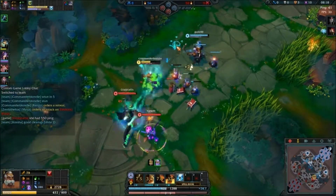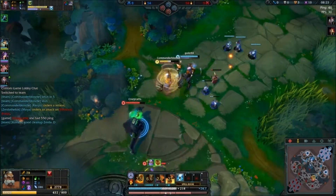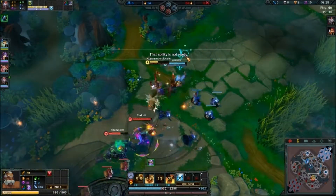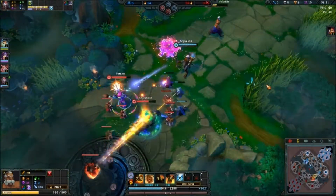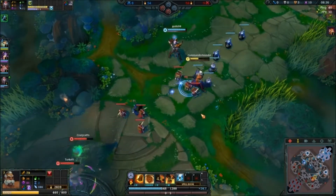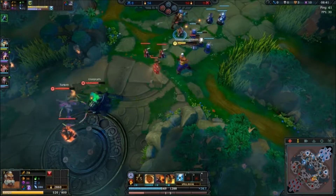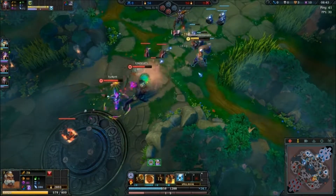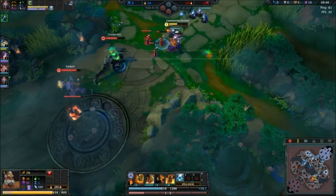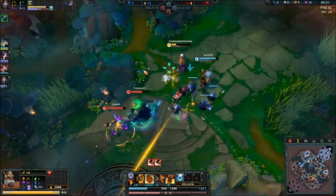Let's go — shield! Let me Q you. Thank you, appreciate it. I meant to get the proc from my shield, but I accidentally hit him with my E. Well, I meant to do it, but it unfortunately popped my inspiration passive. That's why it's kind of annoying — but it's good at the same time if you use it right.